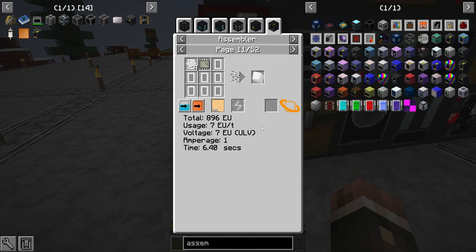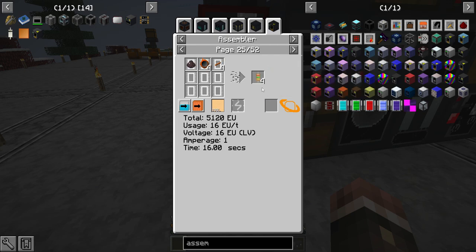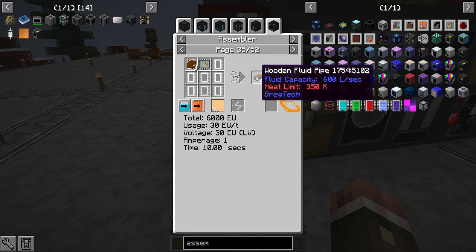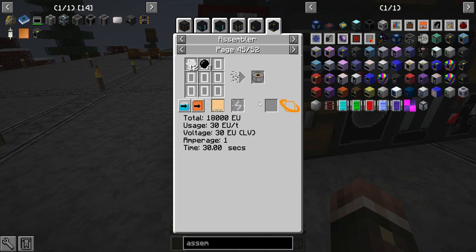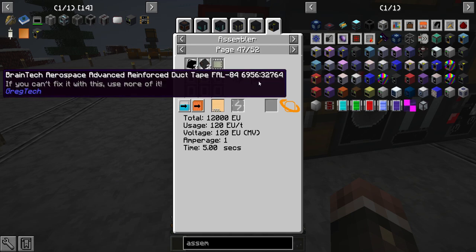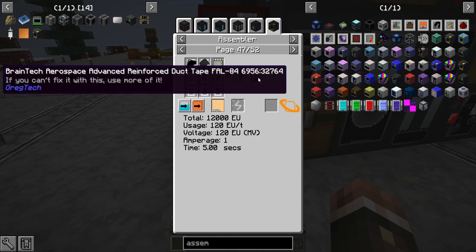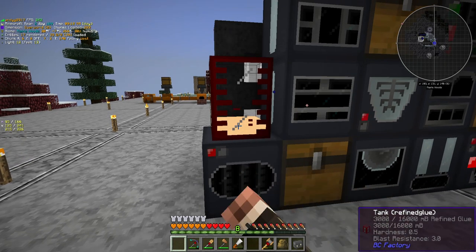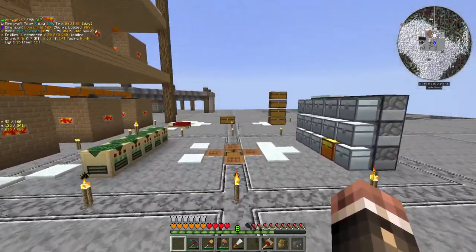There are 52 recipes using refined glue, so it'll definitely come in handy down the line. I guess this is also a cheaper recipe for water tanks. We also use refined glue in the resistor recipes, which are super handy. We'll use refined glue throughout the pack. Having a refined glue assembling machine is going to come in handy, so let's do the grinding and get the second assembling machine up.